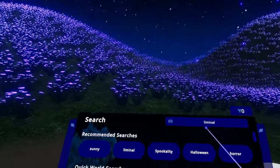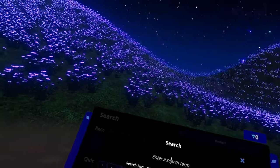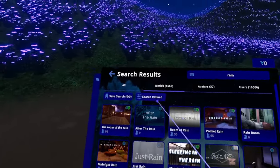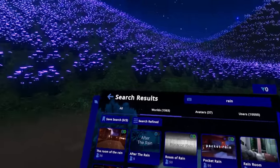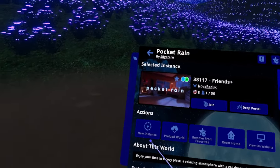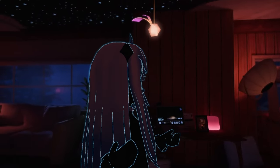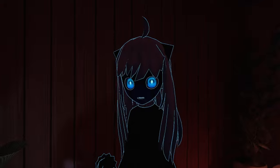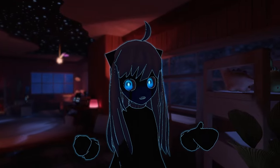How I like to use the search is based on whatever mood I'm in. Let's say I'm really in the mood for a nice rainy world — let's type 'rain' into the search box. Here we go, sorted by popular. Here are the most popular maps that have rain in them. Let's check out Pocket Rain real quick. Funny enough, this is actually my home world. Welcome to Pocket Rain — it's a cozy little apartment with the rain beating on the windows, some cars that pass by occasionally, little cozy hangout corners. It's a great map, and look how easy it was to find.